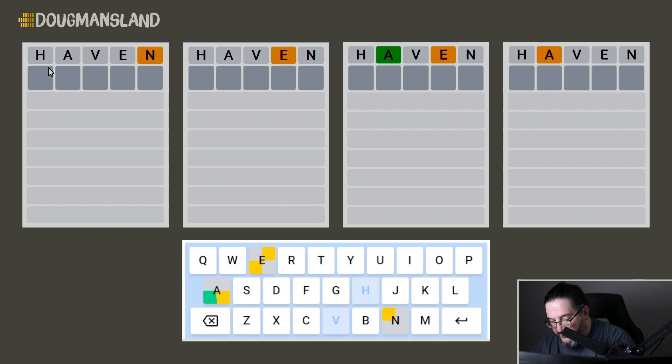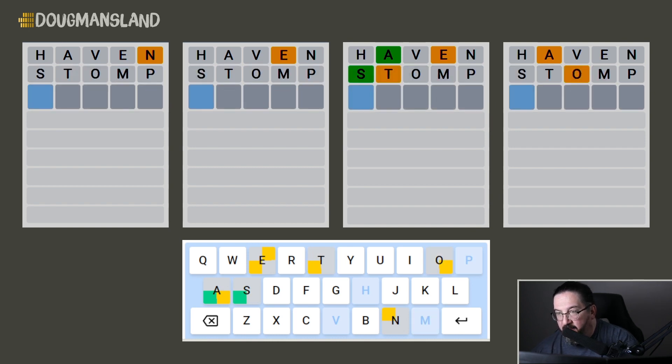Let's follow that up with 'stomp'. I was hoping for a little more than I got, but fair enough. On that third puzzle, we have S and A locked into position, and we have a T and an E out of position. I can't imagine the E being in the third spot, so it would have to be in the fourth spot. We'll come back to that one.